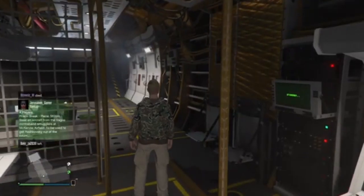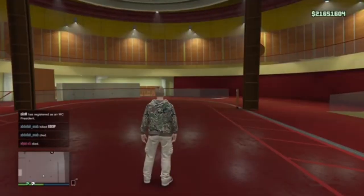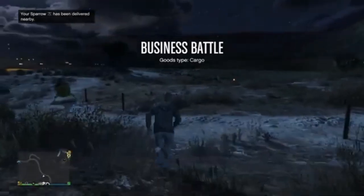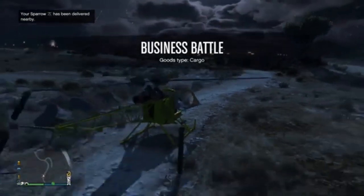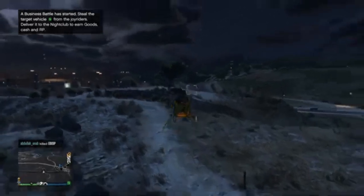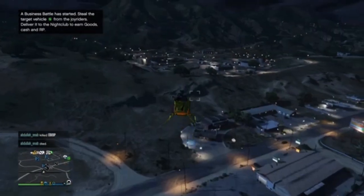Wait AFK — I'll speed up this part as it might take a while. If you've done it correctly, it should spawn you at any other facility location on the map that is not yours. Once you're there, request a CEO buzzard or sparrow and make your way over to your Maze Bank Tower. If you know how to drop teleport, you can use that, but I recommend going with a buzzard or sparrow — just not a personal vehicle.